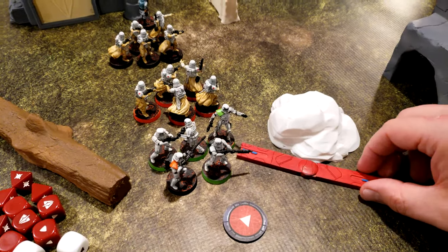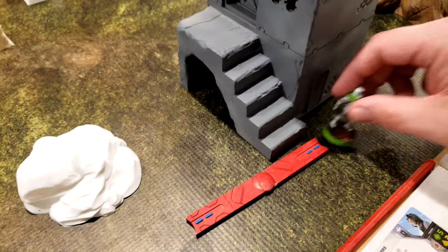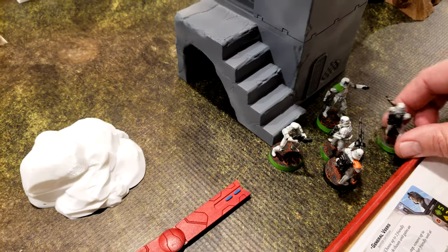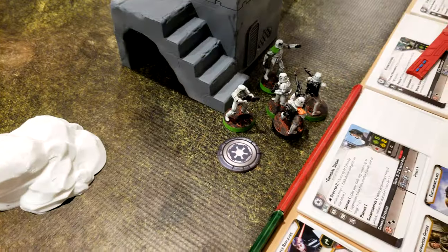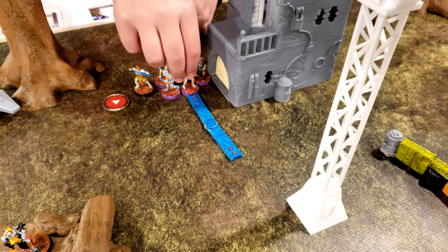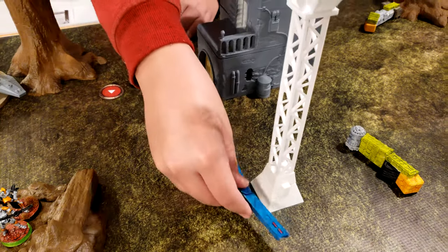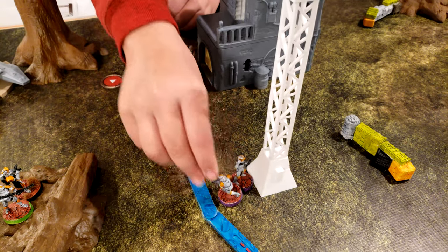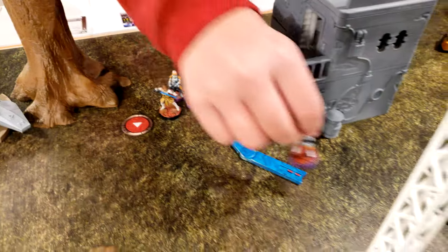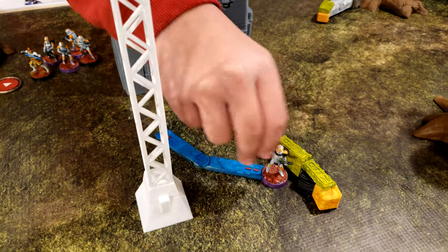Round 1 begins. The Stormtrooper Heavy Response Unit takes a move, then a second move, advancing toward cover. Another Heavy Response unit double moves to get to the antenna and take cover, getting ready for combat.